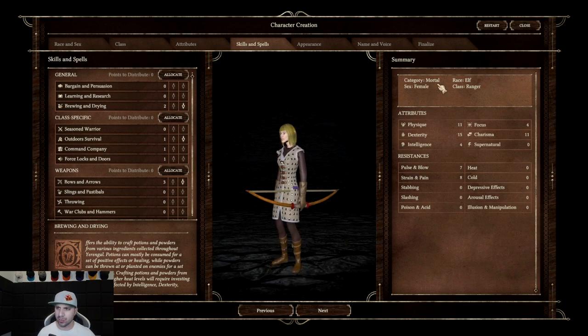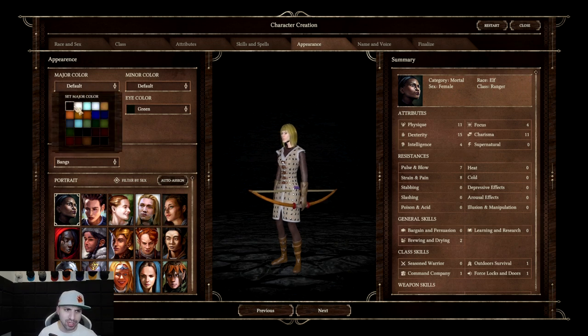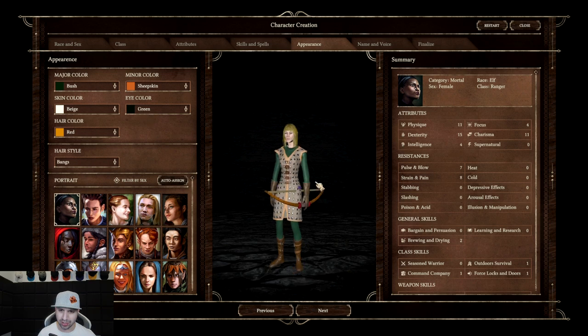Mortal, elf, female ranger — here are our attributes and resistances. Let's change how she looks. Major color changes the major color of her outfit. We're woodland so we're going to go green — nice little forest green. Minor color: orange for Action RPG, why not? Skin color: you are very white, let me give you a little tan.